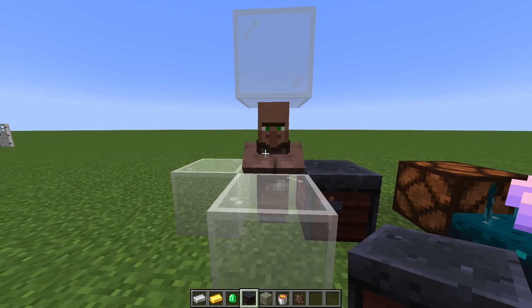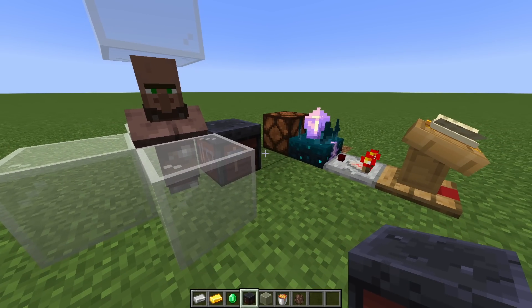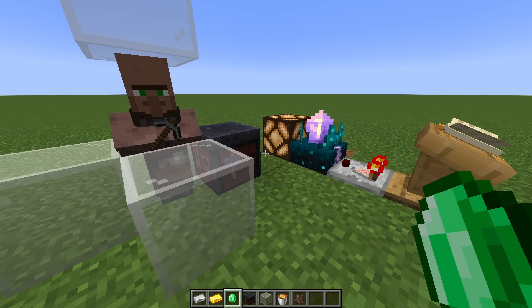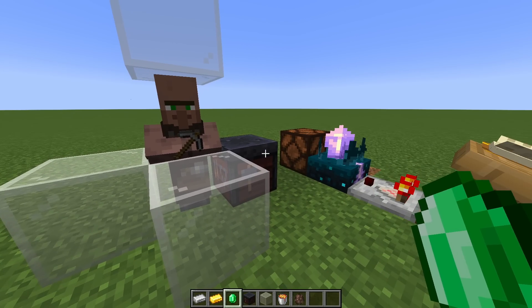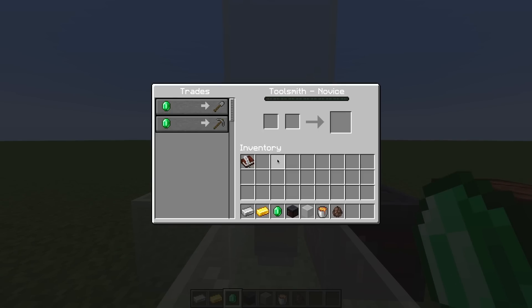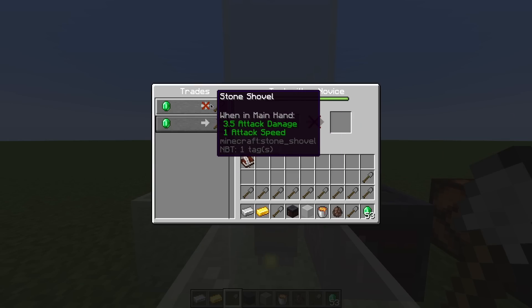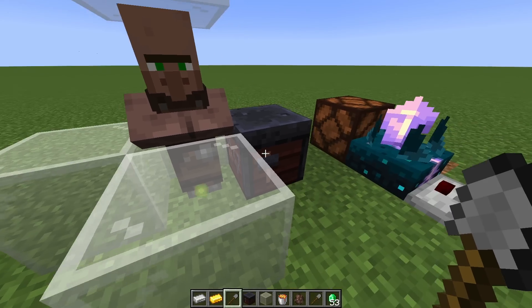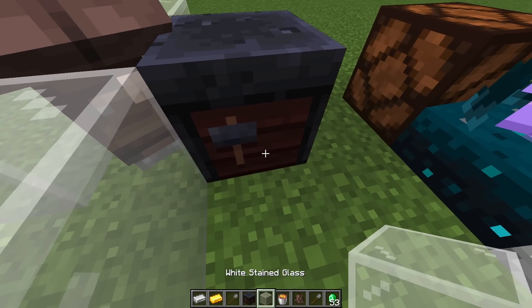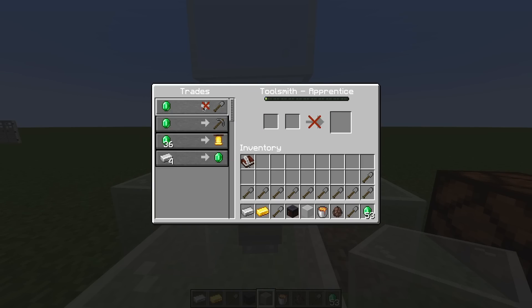If I give this villager a job, he now takes that job and trades for emeralds. So if I hold this emerald, the calibrated sculk sensor can actually detect when he swaps items in his hand. Right now he's swapping between two items and we're getting a signal every time. The way to limit that is we can block off some of his trades by trading with him — now that one is blocked off and he'll only trade for one item. Then we need to replace the job block so without it he can't restock his trades, and these will be permanently out of stock.